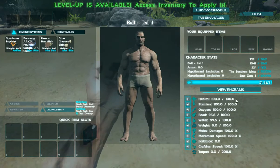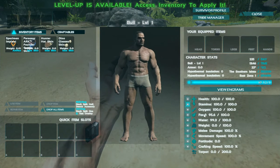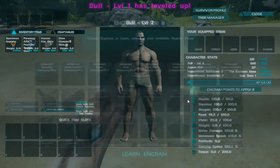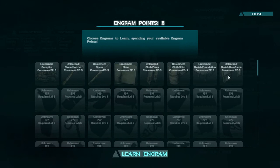I just leveled up, so I can show you how that works. You level up and get to put points into something — I find putting points into health, stamina, food, and water are all great. Weight is great especially once you start crafting, and movement speed is always great, but I'm just going to throw it into health for now. Then once you level up, you'll gain engram points. Engrams are your crafting recipes — they are level-gated, so you start off only being able to craft certain recipes. As you level up, more recipes open up and they cost engram points, getting more expensive as they go, and some engrams require others to have been learned first.